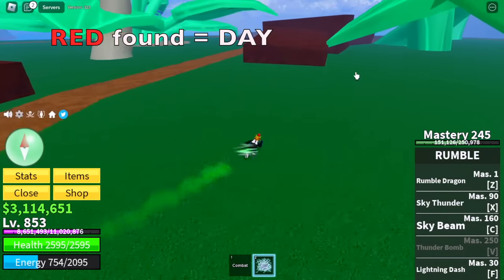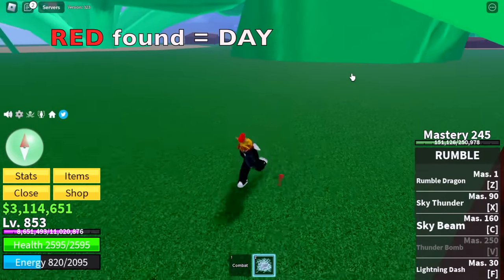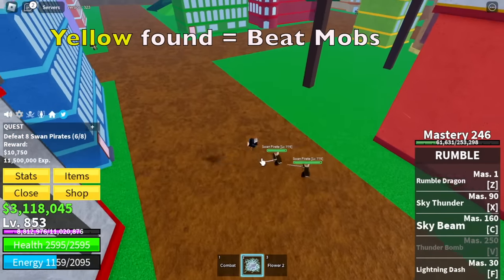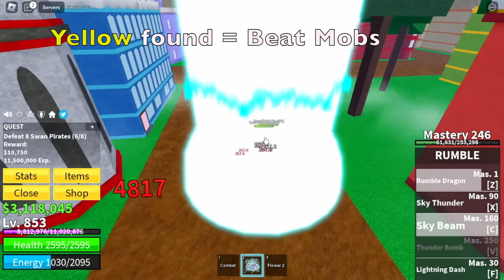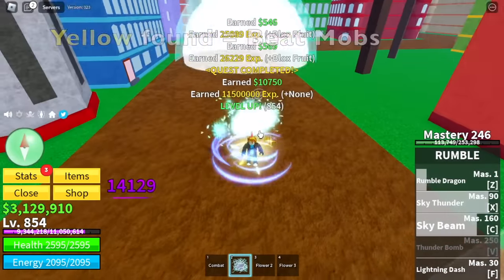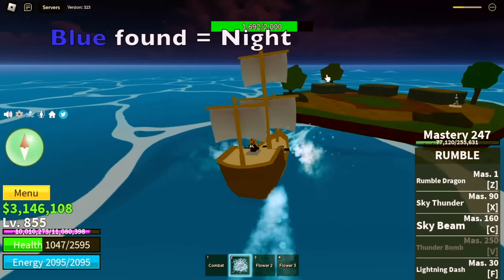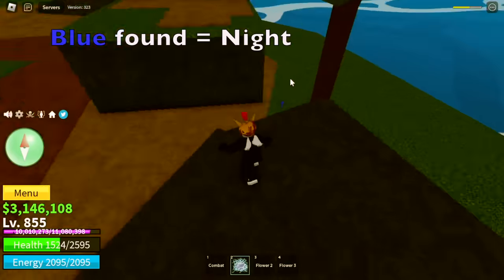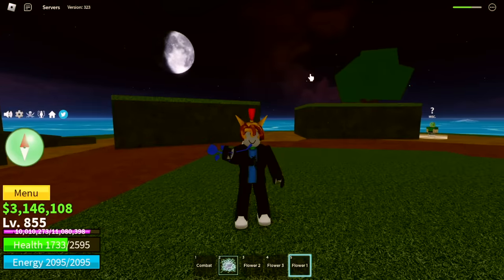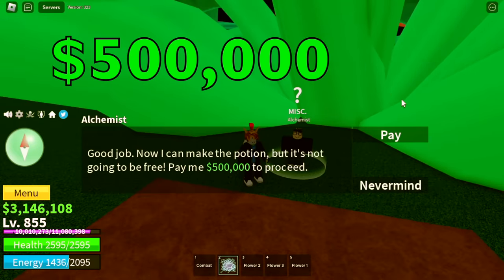For the red flower, you can only find it during the day. I have a separate video guide for this. Next up, the yellow flower — you can find it by beating mobs. Our favorite: Swan Pirates in the second sea. For the blue one, you can find it at night. I always find this on the remote island where you can find Yusuf. After that, head back to the Alchemist and pay him 500,000 bellies to upgrade your race.